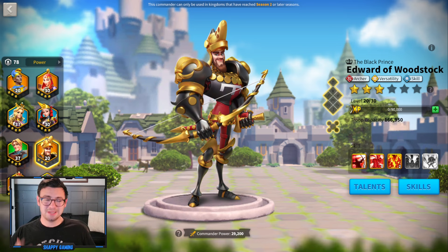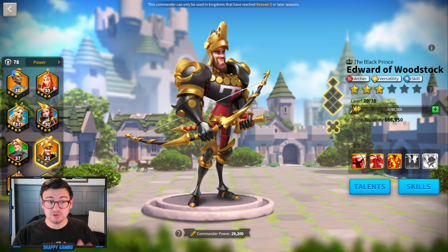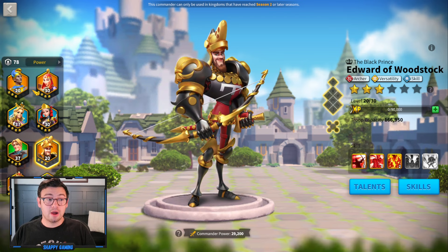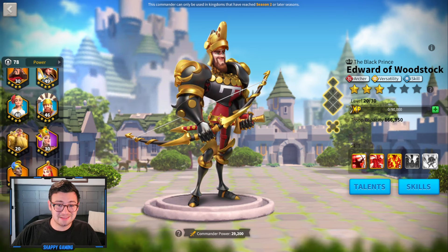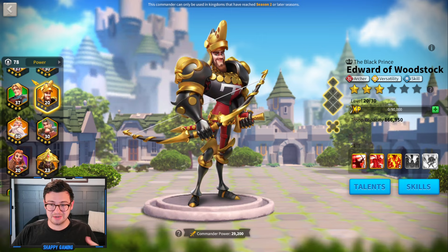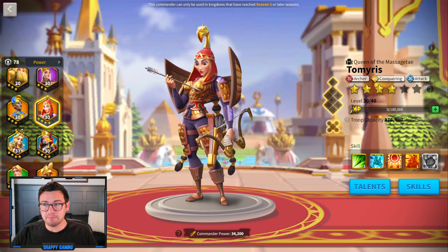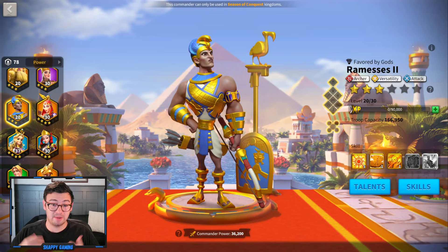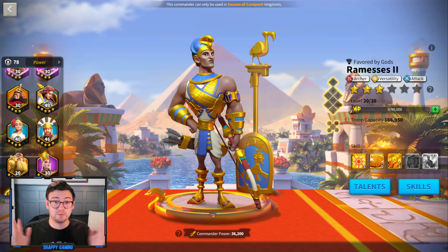Archers are weak to cavalry, and cavalry are the fastest unit type in the game. This means you will likely be targeted and chased down by cavalry and can't really run away as archers. Also, the archer commanders early game are not terribly strong. YSG is useful all the way into Season of Conquest, but he's pretty much the only archer commander that will be viable that late. Archers are not going to be terribly viable within the first 180 days of the game.